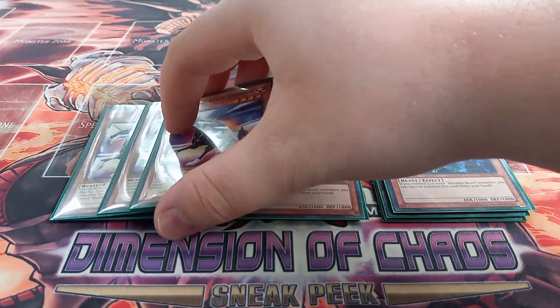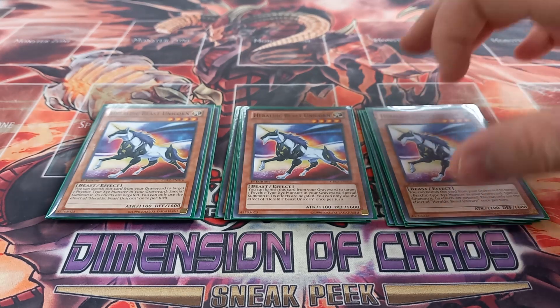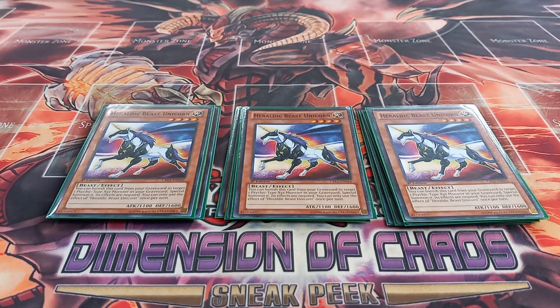Then I play three copies of Heraldic Beast Unicorn. Unicorn is a hard once-per-turn where you can banish it from your graveyard, target a Psychic XYZ monster in your graveyard, and special summon it — however, its effects are negated. That's the only part of Unicorn I don't like, but depending on what monster you bring back, it can just be a really big body.